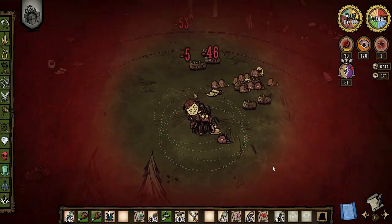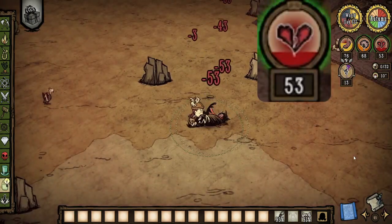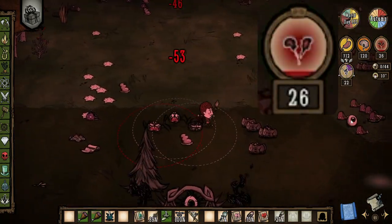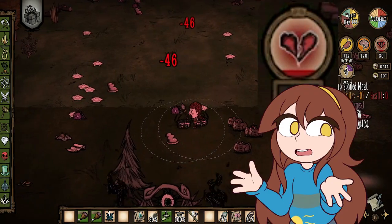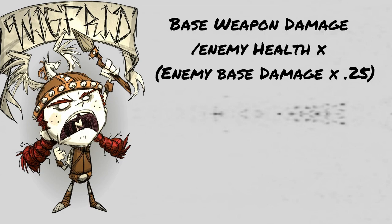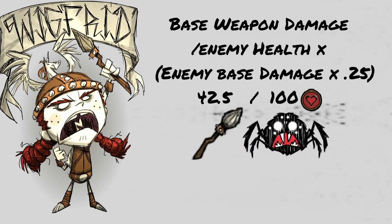While fighting you may have noticed that Wickfrid gets a variable amount of health from fighting enemies — sometimes she heals every hit, sometimes it takes a few hits to heal 1 HP, and other times you're healing 2 HP a hit. The way her healing works is governed by this formula: base weapon damage divided by enemy health, times enemy damage, multiplied by 0.25. Using this formula with Wickfrid's battle spear against a spider gives 42.5 divided by 100 times 20 times 0.25, which comes out to 2.15 health per hit.